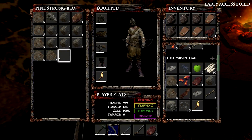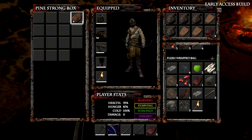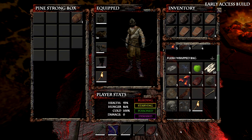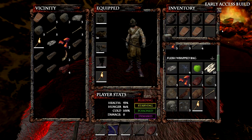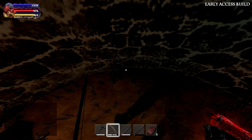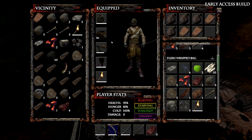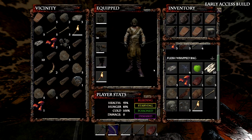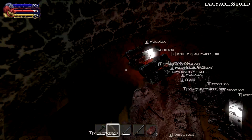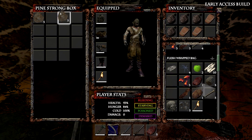Boy, I have way too much stuff on the ground. I did throw something. We'll leave this chest here in that corner. So this will be our back — let's move the low quality ones first.